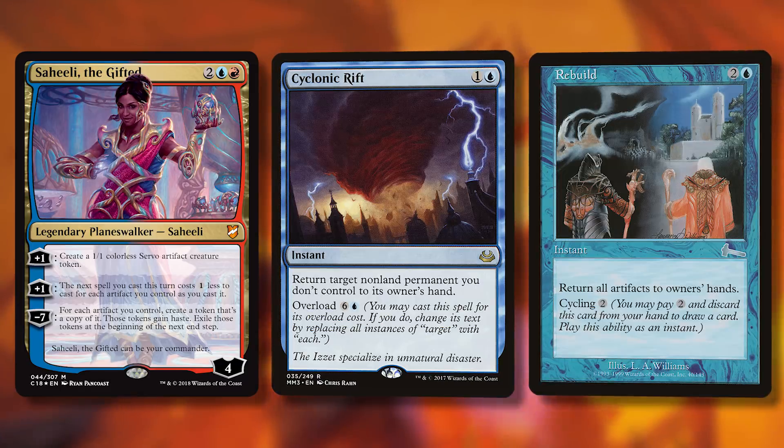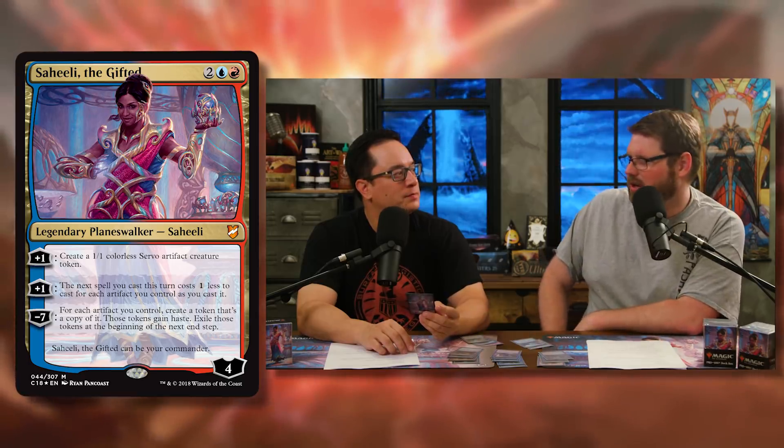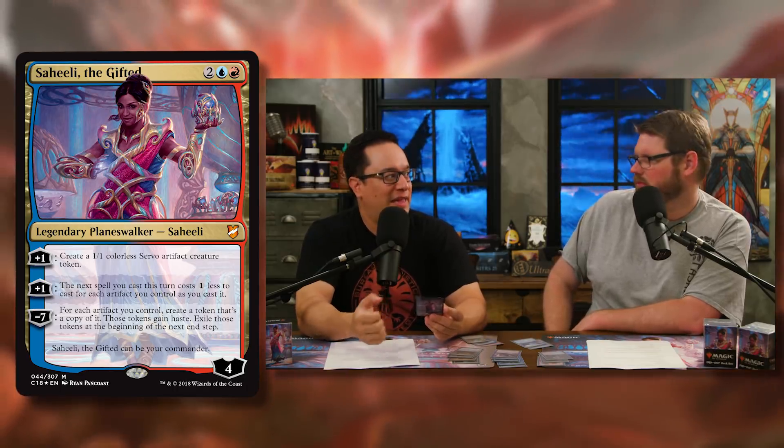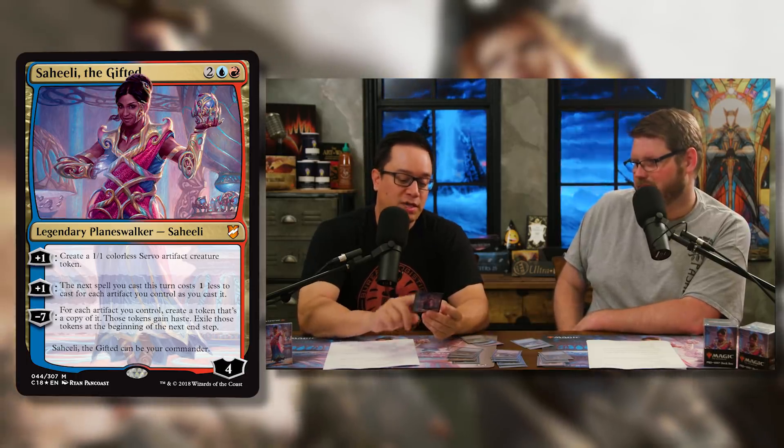The exile clause on an ultimate is unexpected. Doubling up all your artifacts in an artifact deck is powerful, but might not be game-winning, which is what we expect from planeswalker ultimates. On the upside, players might not rush to kill Saheeli if the ultimate isn't as scary — and the second plus-one ability that lets you cast huge things cheaply is actually the most threatening part and very hard to interact with.